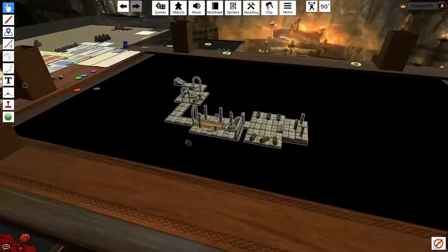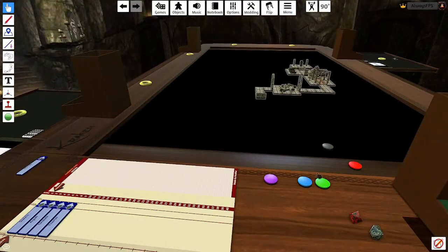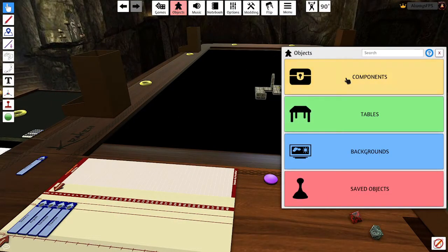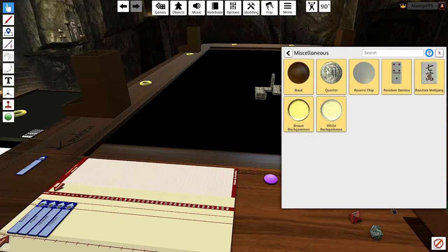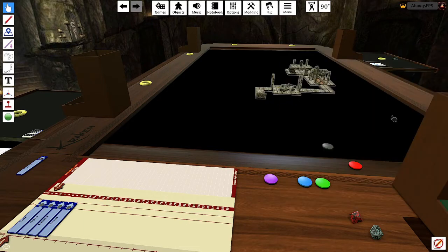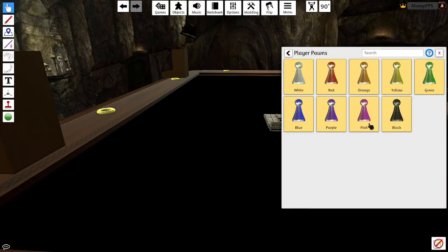The next thing we need to do is get tokens. I think these come in the game. You can get any type of piece you want to use as a revealer token. I used one of these and just colored them to the color of the player so I'd remember which one was which. I'll go to Objects > Components and use a pawn this time — drag the pawn out.